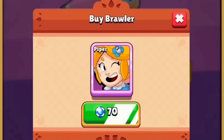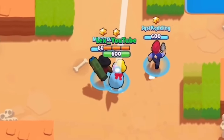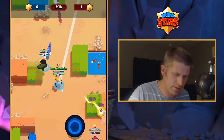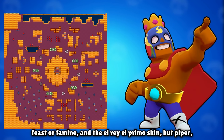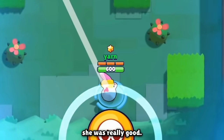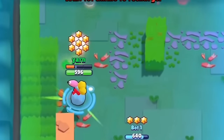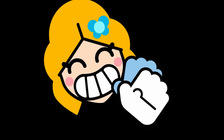Piper was released in Brawl Stars on July 3rd, 2017. As previously mentioned, she was the first brawler added after the initial bunch, and she was also part of the game's first ever update. They also added the Showdown map Feaster Famine and the El Rey El Primo skin, but Piper was the highlight. Upon her release, she was really good — she had one of the longest ranges in the game, with Brock and Ricochet being the only two brawlers with more, and her super allowed her to escape from any sticky situation, making her one of the top brawlers.